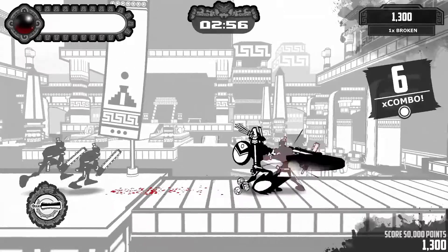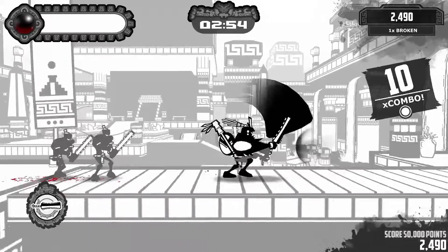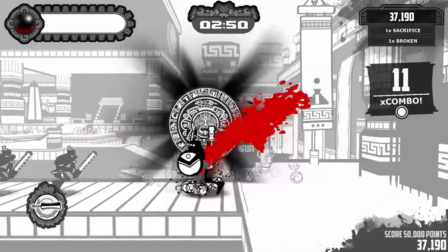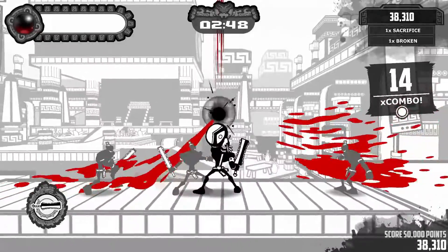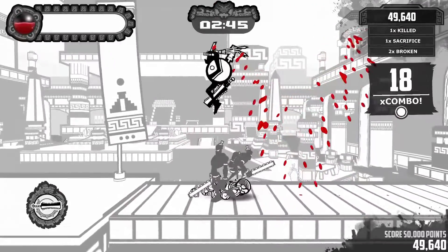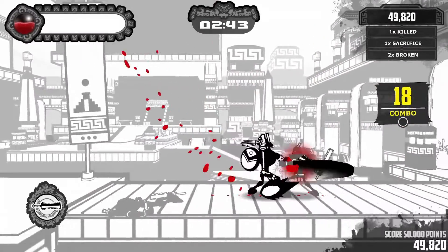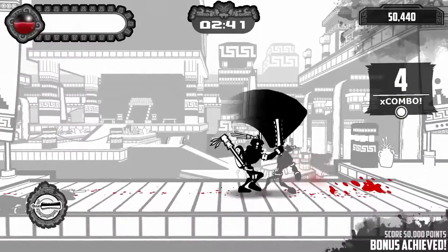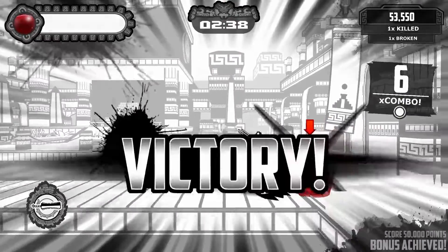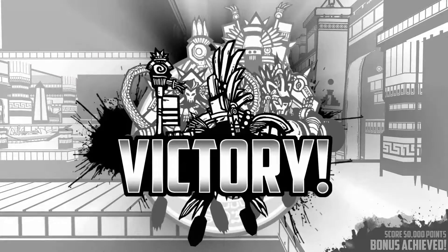Get the combo going — keep that combo going. Now let's grab him. Boom boom. Suck the blood, keep the combo going. Suck the blood, keep the combo. No no, my combo! I achieved my 50,000. Let's get all the blood. Victory — pretty simple.